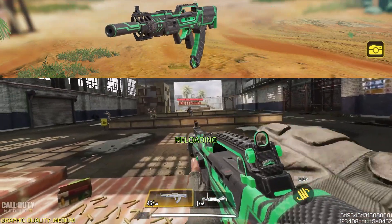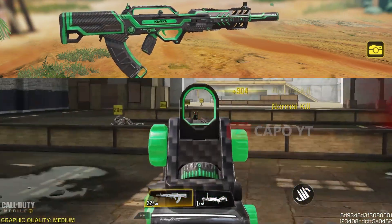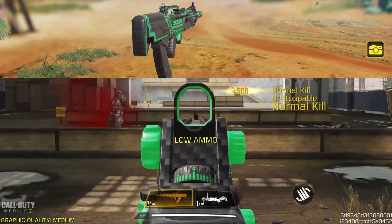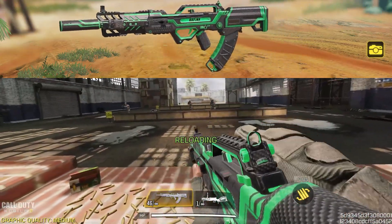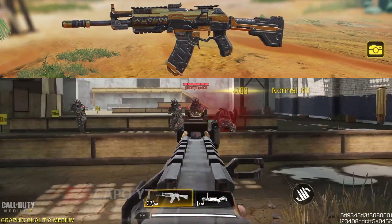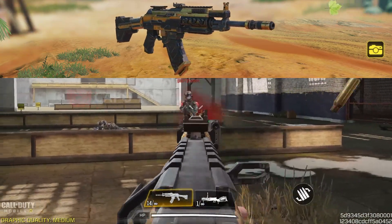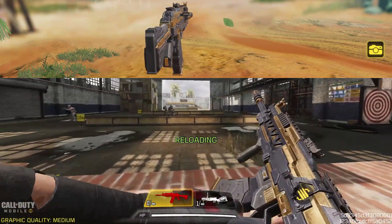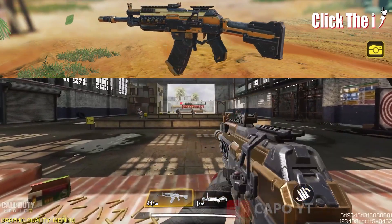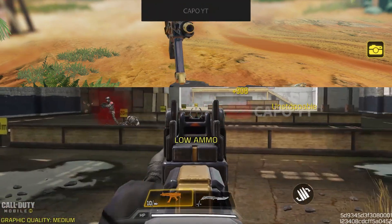In this battle pass we have four epic weapons with custom iron sights. First we have the Type 25 — it's not so different from the default Type 25, but it's easier to use and has a skin for the monolithic suppressor, which is one thing I like about it. Then we have the KN44, which is a great skin — I personally find this KN44 iron sight one of the best KN44 iron sights in the game and I usually win gunfights with it.